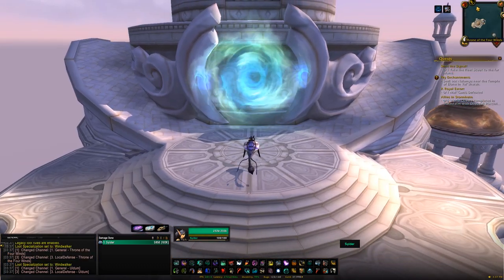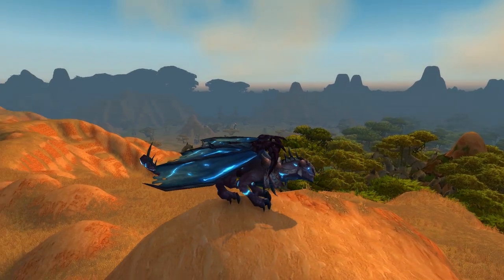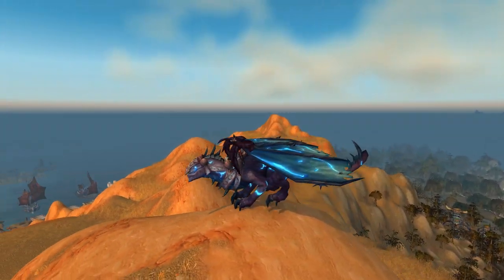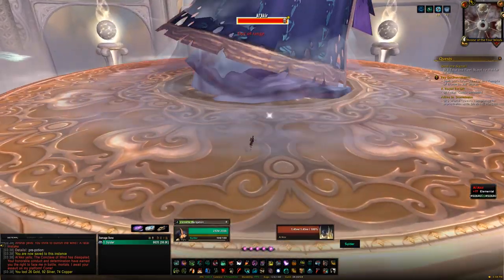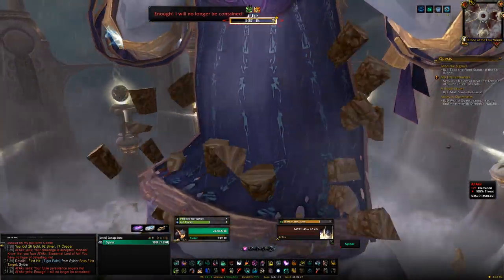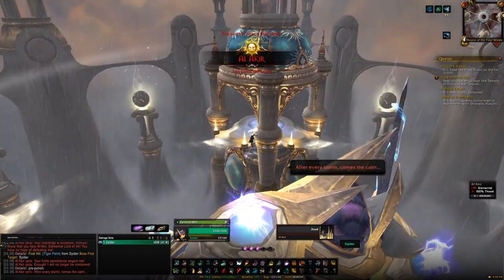The next stop within Uldum is the Throne of the Four Winds, from which you can potentially get the Drake of the South Wind. You'll find this raid south-west of the zone — it's in the air so you'll need to fly to it. It's a raid so you can only do this once per week per character. Head inside and kill the last boss, Al'Akir, for around a 1% chance of getting the mount.